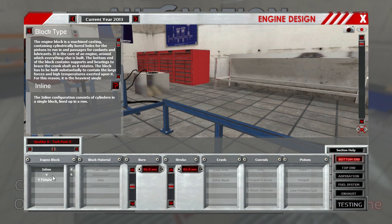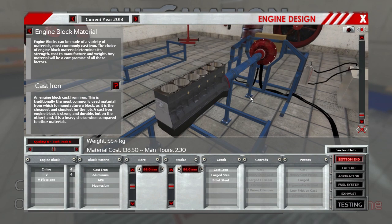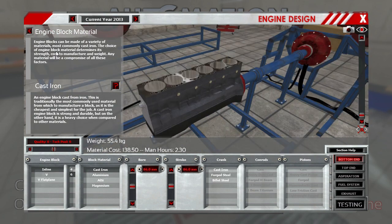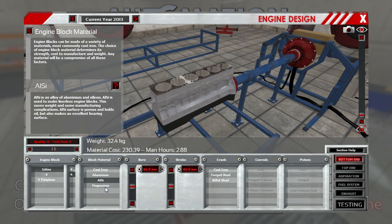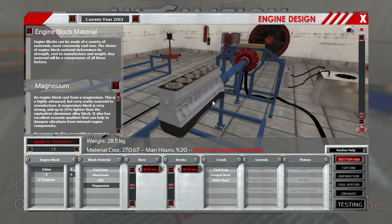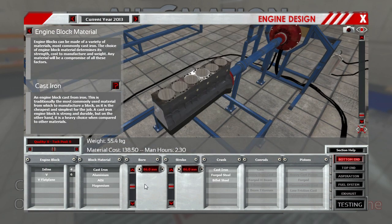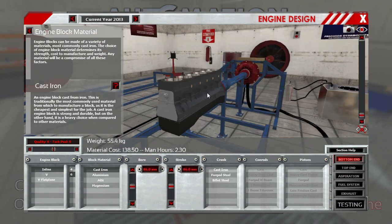We'll go with an inline six-cylinder engine, and we'll build it just out of cheap old cast-iron. There are a lot of notes on the side that tell you the different benefits of using the different pieces — we have aluminum, an alloy of aluminum and silicon, and even magnesium, which apparently requires a magnesium workshop. Magnesium is a particularly difficult metal to work with, so let's go with cast-iron. The higher class engine blocks also take a lot more time to work on.